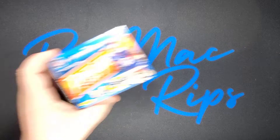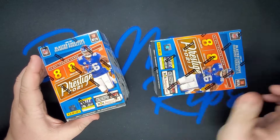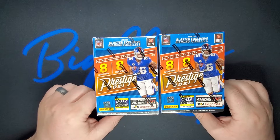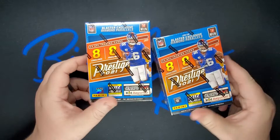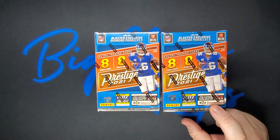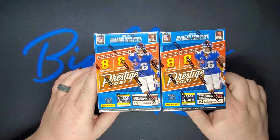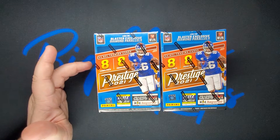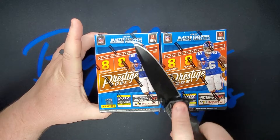Welcome back to Big Max Rips. We have two prestige 2021 flash boxes — exclusive diamond parallels is what we're looking for. Looks like we get eight packs with eight cards in each pack. Don't forget about those kid reporters — I do not use them, so first come first serve, screenshot the video, use those codes up. Maybe one of your kids, friends, or family gets to go to the Super Bowl.